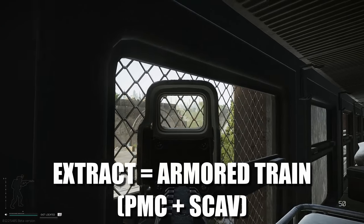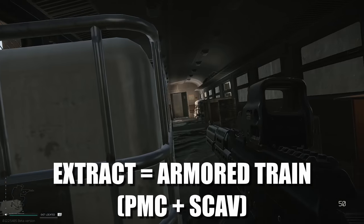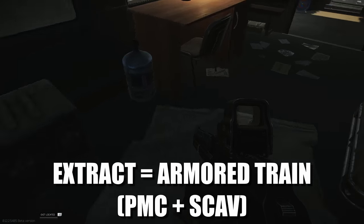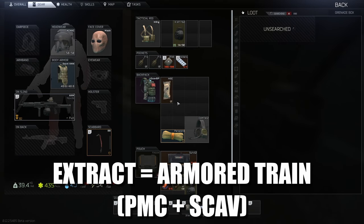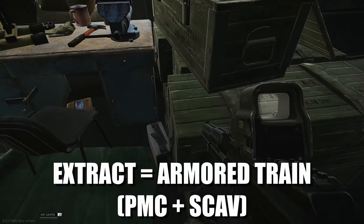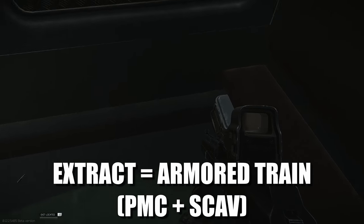Inside the train you've got some valuable cases — a weapons case, an ammo case, and a grenade case. Coming further back there's also a weapon case on top. The train also has a Reddit-mentioned trick where if you stand on the back you might be able to ride out without being shot by snipers — I'll try that at the end.